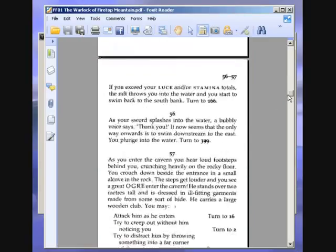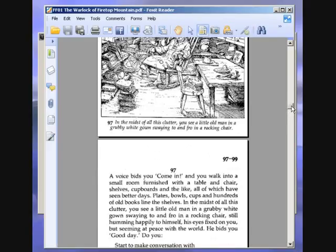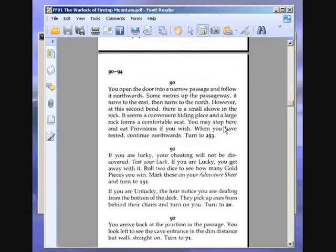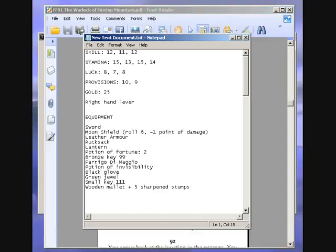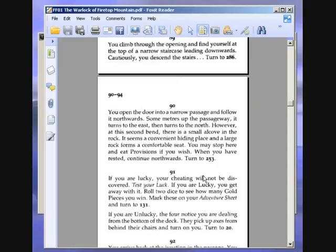Anyway, we're going to 90. That gives you a clue as to how to defeat the warlock later on, if you ever get up to him. You open the door into a narrow passage and follow it northwards. Some metres up the passageway, it turns to the east, then turns to the north. However, at the second bend, there is a small alcove in the rock. It seems a convenient hiding place, and a large rock forms a comfortable seat. You may stop here and eat provisions if you wish. No need. When you have rested, continue northwards. Turn to 253.